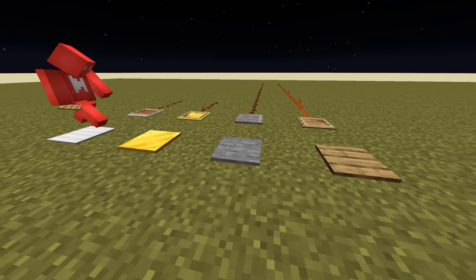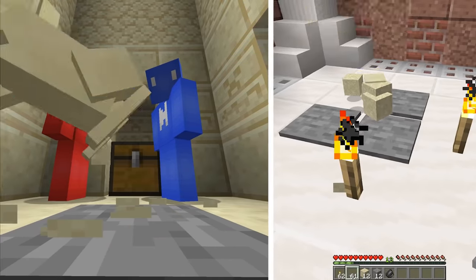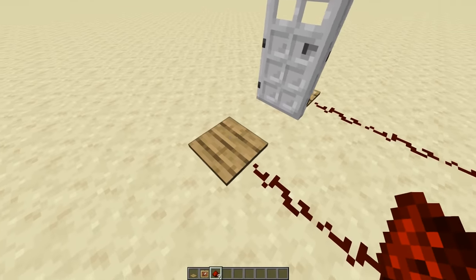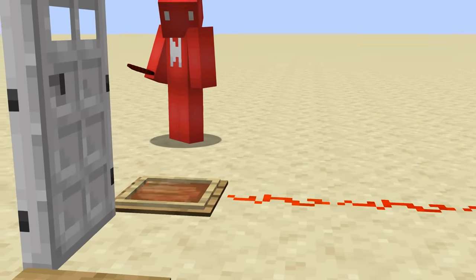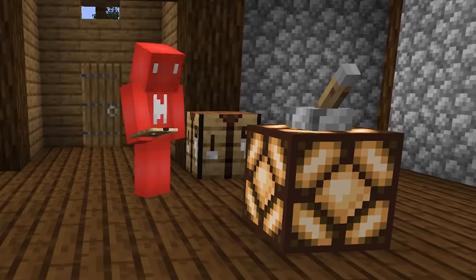It doesn't take a lot of redstone know-how to understand a pressure plate, but while we're all familiar with these, this might catch you off guard. While mobs and items can weigh down a pressure plate, an item frame is a rare sight. If you place one like so, we can overlap the hitboxes and effectively create a permanent 'switch on.' What's cool is that it opens up the door for a nearly invisible redstone signal — highly recommended for keeping your redstone lamps lit on a lamp post, and it looks a lot better than a lever.